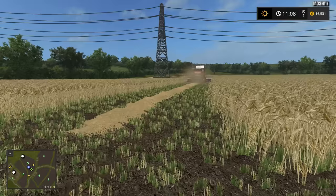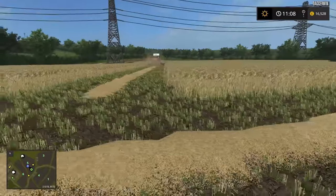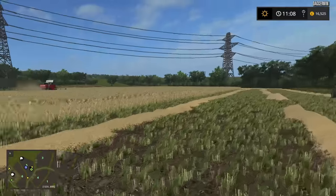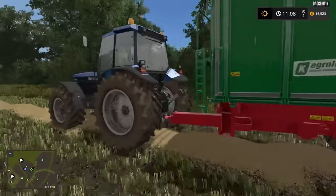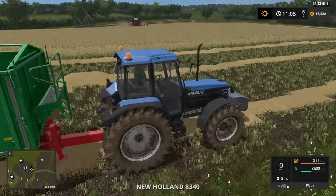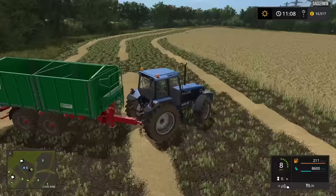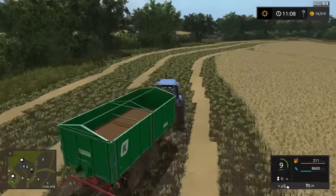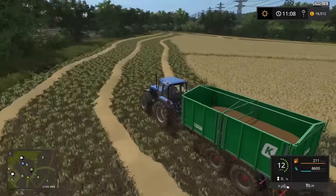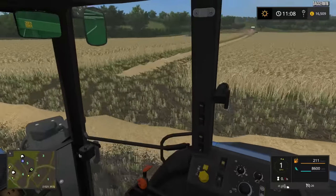Hello everybody and welcome back to Wexcombe Manor Farm. The harvester is still going from last week - we've done the headland and we're now going up and down the field. This shouldn't take very long at all. We've got our grain carter over here which we'll be doing today. It's not a huge field and the harvester is pretty big, so I'm hoping to do a second job today as well. We won't bail the field straight away, just because we've been doing that quite a bit recently on Chellington. Instead we'll hold off and probably work on the animals a bit more too.